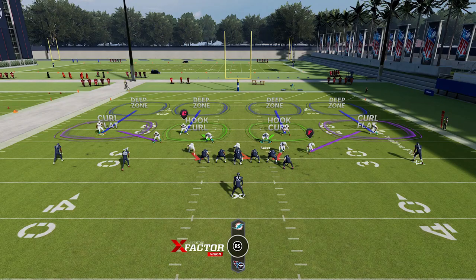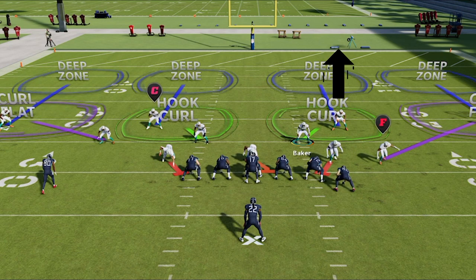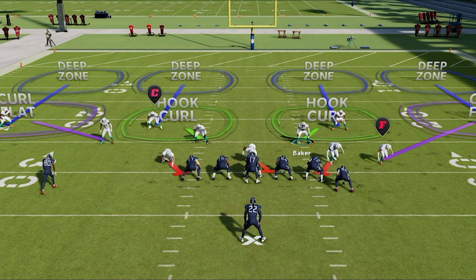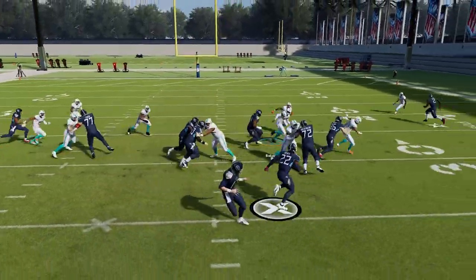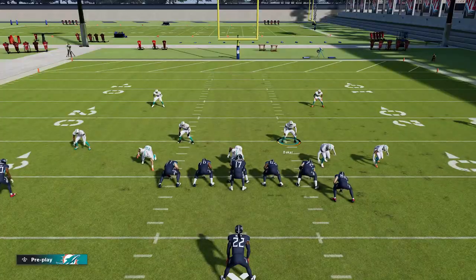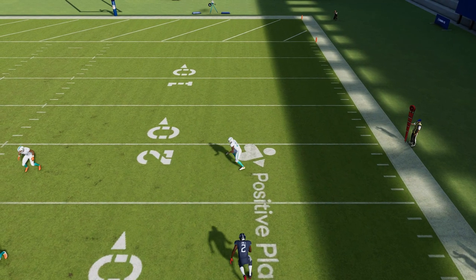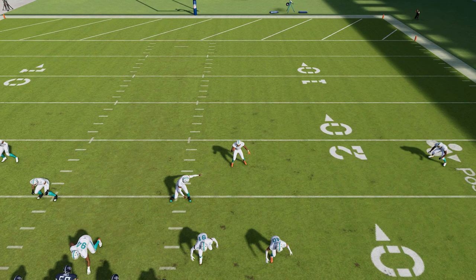The reason for that is simple: Cover 4 is the only defense in the game where the safeties will essentially attack the run first, as long as you don't guess pass. Typically, in every other defense, the zone coverage drops that the cornerbacks and safeties are making will drop back first to play the pass. But Cover 4 is different — in Cover 4, only the cornerbacks drop back.